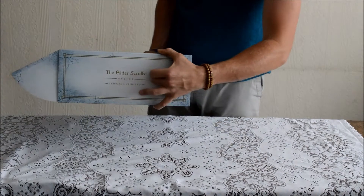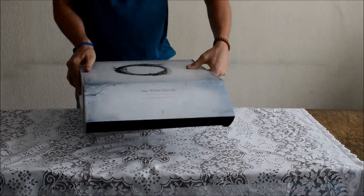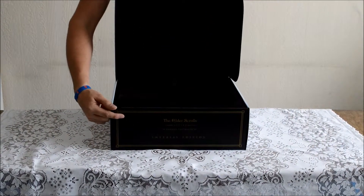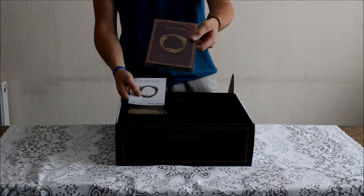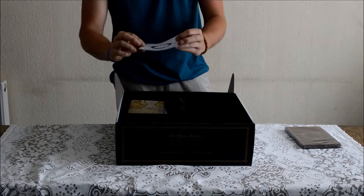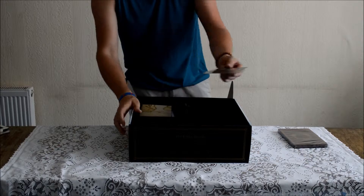Look at some of the stuff you get in the box — I'm going to be showing you in a minute. There's some of the DLC you get. Here we go. We've got the right side. You can see you've got the emblem on the top.